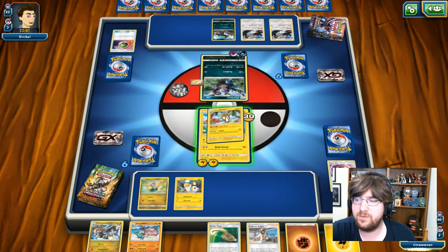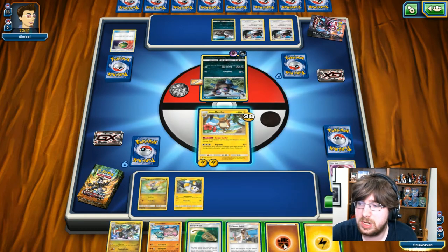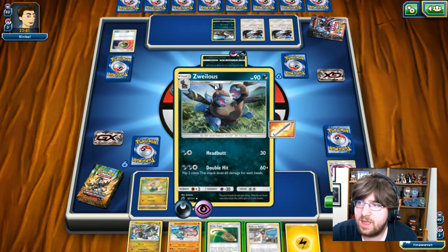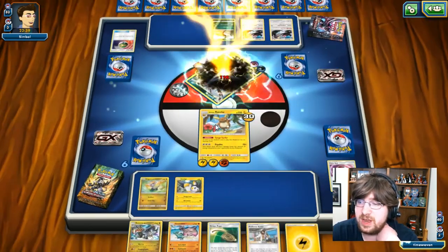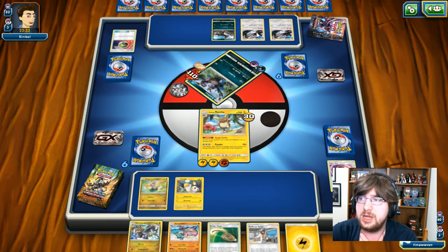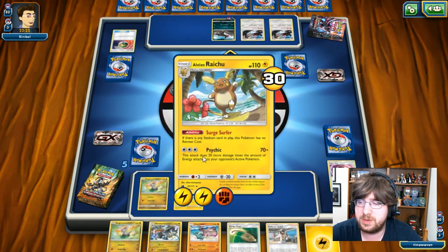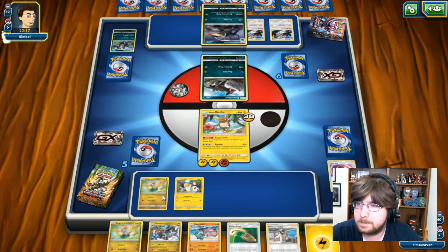So we have the Kommo-o and we are currently in range of a very similar game to last time. Unlike last time, my opponent does have that Wishful Baton, so he will be able to get these two energies onto any of the attackers he wants in the back. With that being said, I really do want to just take this thing out. I'm going to hit for 70 plus Kukui, so I'm going to hit for 110. I will be pretty much having to sacrifice my Emolga on the next turn because I just don't have much going for me after that. He is going to Wishful Baton — a perfect time to do it, knowing his Zweilous might go down. He sets it up to the Houndour, which I'll take because that's not as big of a threat. I really need the Hakamo-o now, considering I have Kommo-o again in my hand.